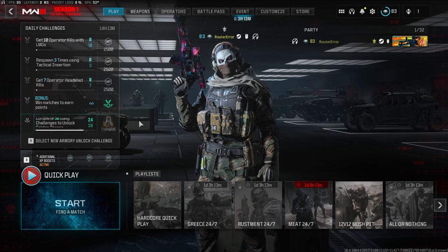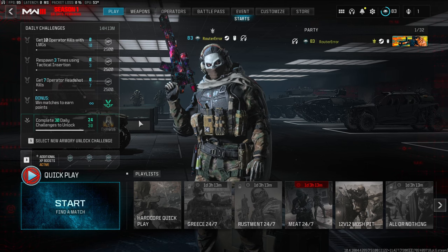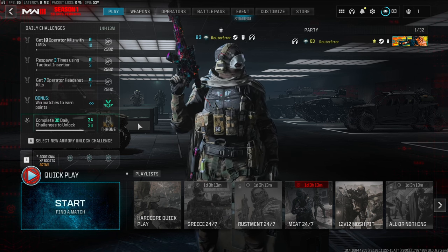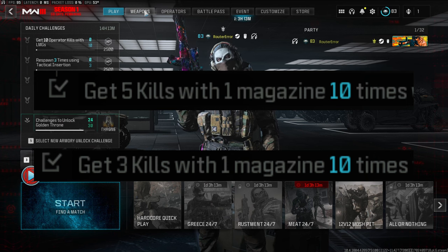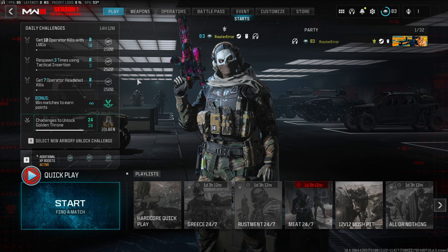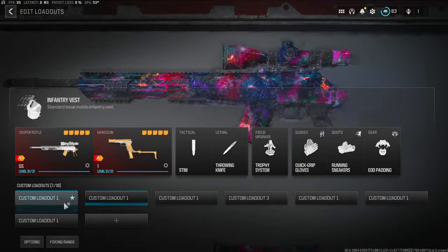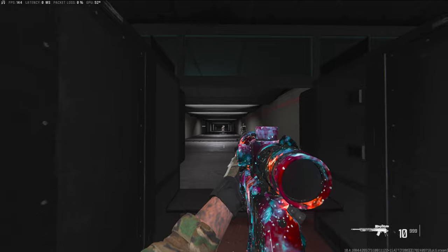From everywhere I've looked, mainly Twitter or other YouTube videos, there is one challenge that people are still struggling with. Even after the game's been out for a couple weeks now, I just wanted to explain how it works — and it's 'get kills with one mag.' Usually it's either three or five, and to demonstrate how this challenge actually works right now due to it being bugged, I'm going to hop into a firing range map.